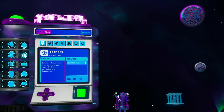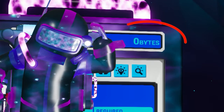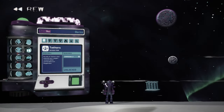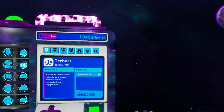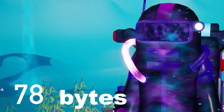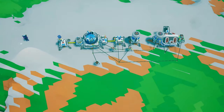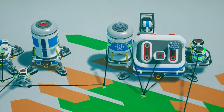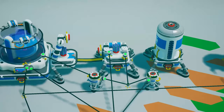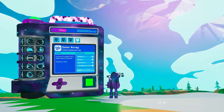Would you like to get unlimited bytes with a simple, fully automated device that only requires two resources that can be found within the first minutes of gameplay? Forget about overly complicated contraptions. All you need to get easy bytes if you're just starting out is in this video. I have already showed you contraptions to get unlimited bytes in large quantities, but they require time and resources that you may not have if you just started a new game in Astroneer.